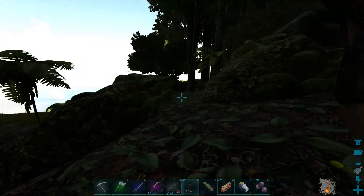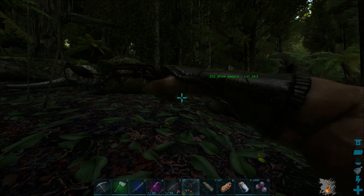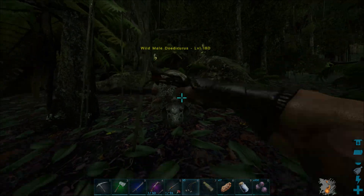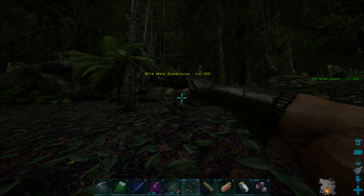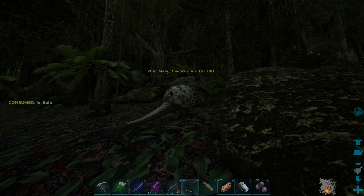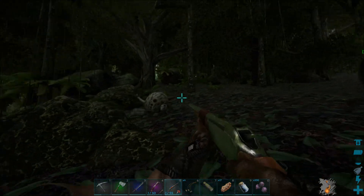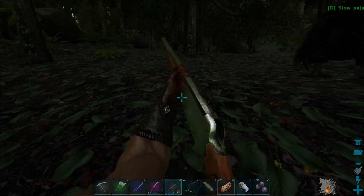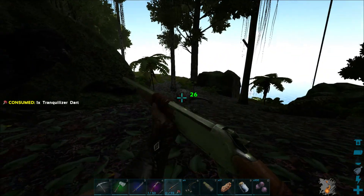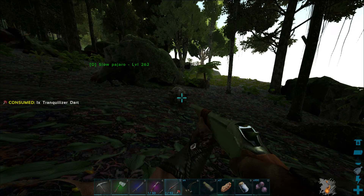We're back, and I was out doing some stuff waiting for some of the Raptors to lay eggs — which hasn't even happened yet — and I have found something amazing: a level 180 male Doedicurus. Level 180 is the highest level we can get on our server. It's going to take 43 darts to knock this guy out. This is crazy.